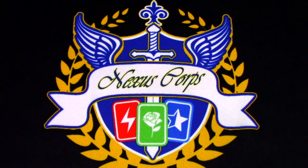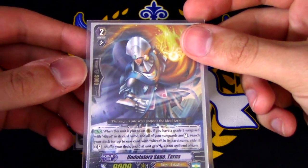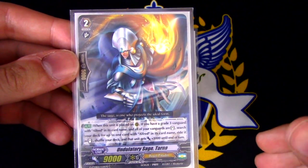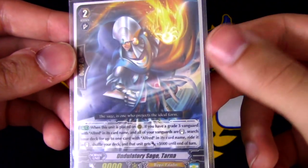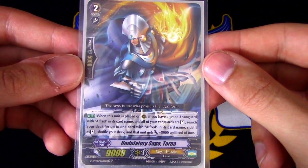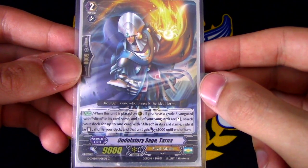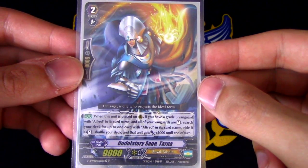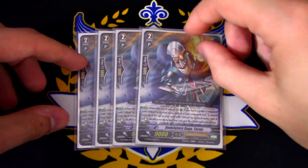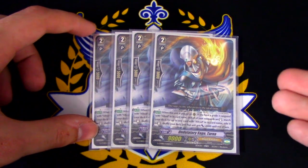For Grade 2s, we're running four copies of Undulatory Sage Tarna. The way this card works is it superior rides Alfred from the deck, and since it is being ridden, you still get to obtain the gift marker. Tarna's skill is: when this is placed on rear guard circle, if you have a Grade 3 Vanguard with Alfred in its name and all your Vanguards are standing, search your deck for one card with Alfred in its name, ride it as stand, shuffle your deck, and that unit gets plus 5,000 until end of turn. You are not able to use this skill if you are on a G unit, because your G unit is Grade 4, not Grade 3.